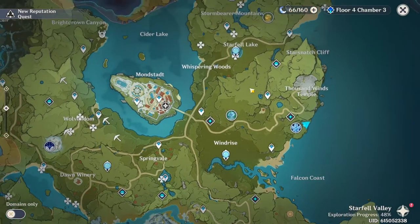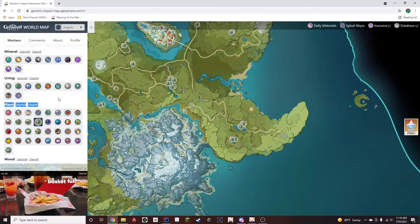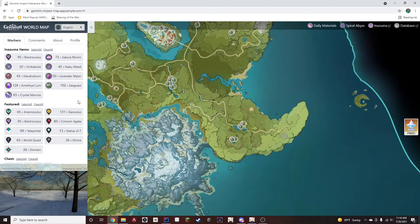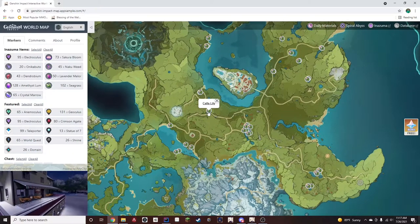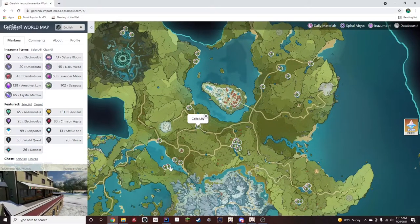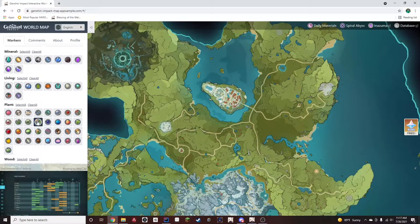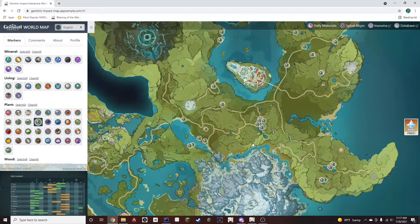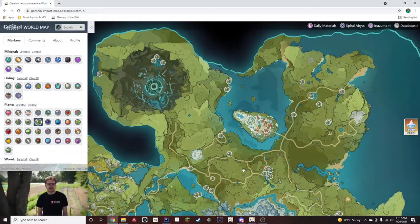I started on the map and just looking around, marking all the Calla Lilies by myself. I have also used this once or twice — the online interactive map. Right here is an online interactive map that someone has created, and you can filter out whatever you want. So if you're daily grinding for whatever it is, they have it all: Anemoculus, Geoculus, and Electroculus — even the stuff for Inazuma. If you're looking for Calla Lily for Kaeya, here you can see all the locations. There's at least 25 of these, and there's some even over in Storm Terror's Lair and some in corners you would have normally missed.